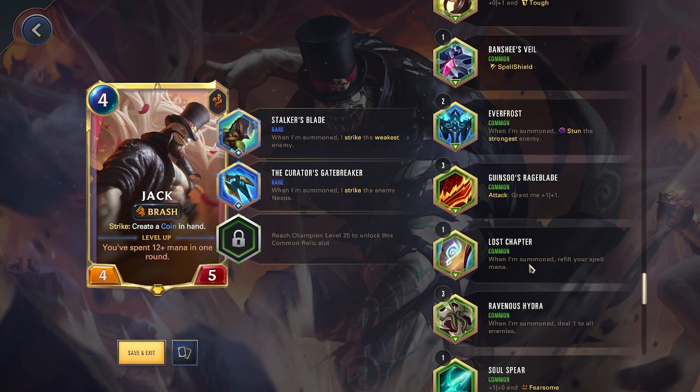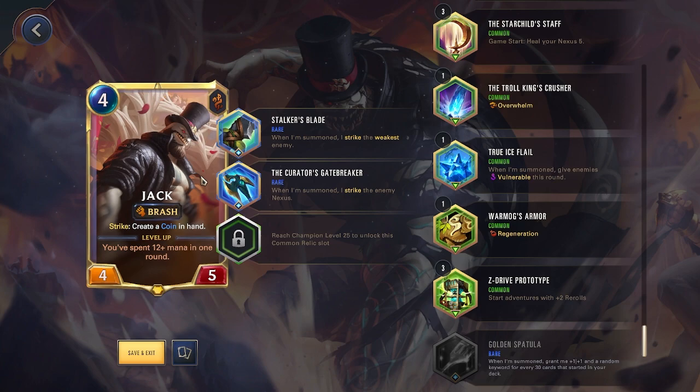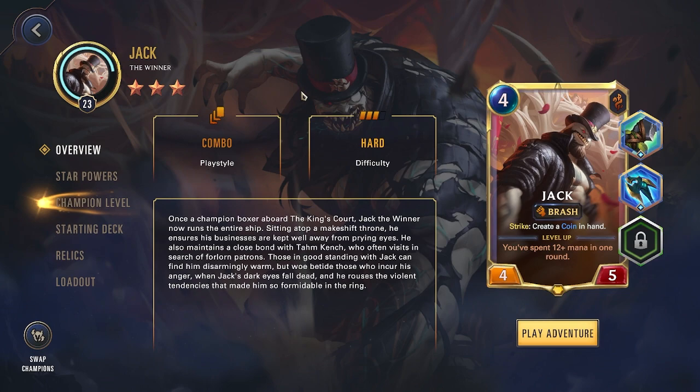For common relics: Lost Chapter refills spell mana when summoned, immediately triggering your star powers — essentially acting as a built-in Ravenous Hydra dealing 1 to all enemies at 3 stars. Chameleon's Necklace creates two extra copies of your champion in your deck, great for always having Jack available and converting extras into removal. Warmog's Armor gives Regenerating, which can save Jack since Prize Fight will often bring him down to 1 health.